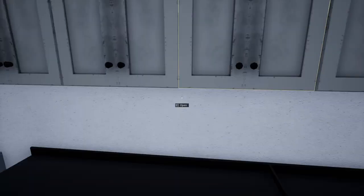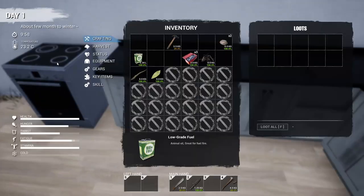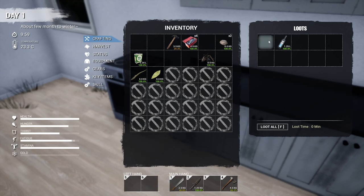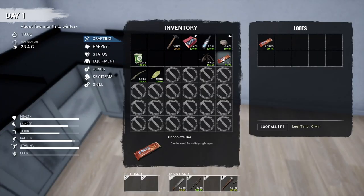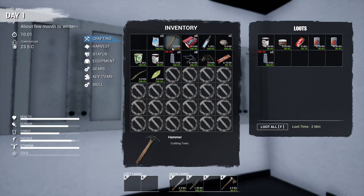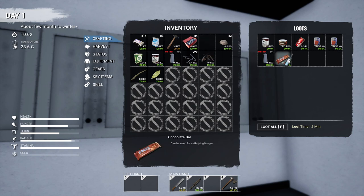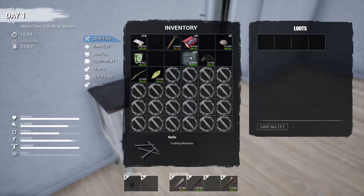Empty bottles - put that in there. We're going to take the hammer out and keep the empty bottle. This is so cool! We've got loads of food - sweet. We'll have to check it. We've got some nails, some more salt, more bits and pieces. In our little food drawer cupboard let's put everything in there. We can't stack it - that's fine. Put that in there, lovely jubbly. Nails in there.